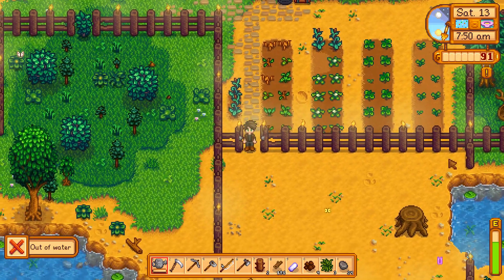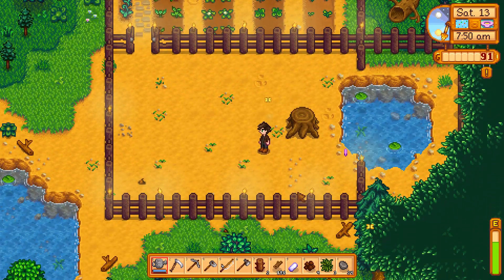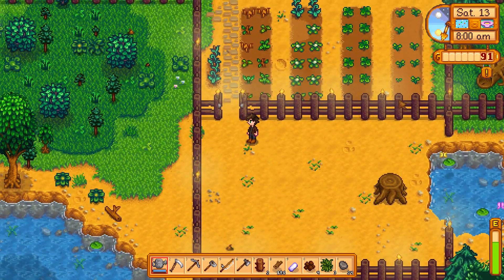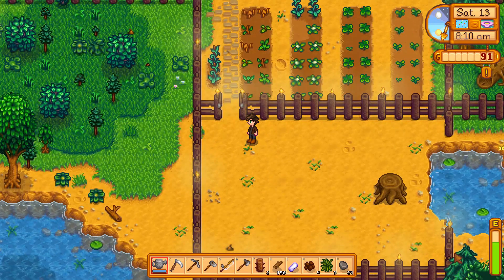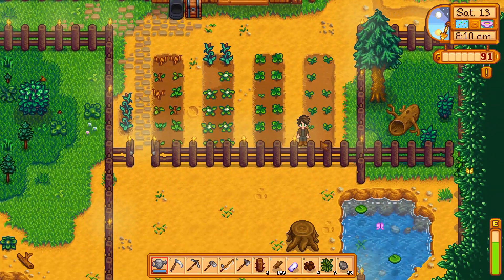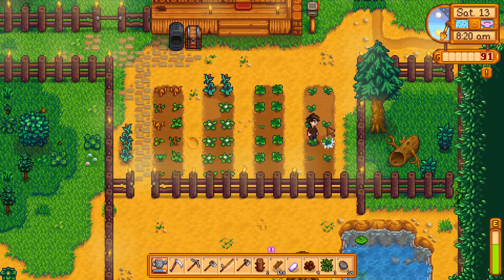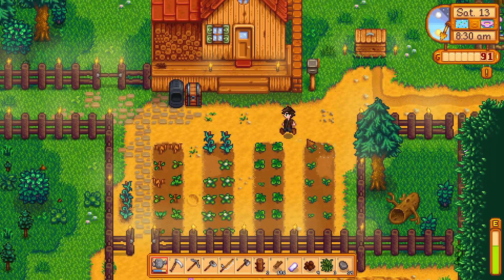I might end up just getting rid of this entire part completely. Who knows? Maybe we'll get rid of this and only extend it outwards from here, and then we'll have this whole area with this part blocked off. I don't know how this will look, but if anyone has any ideas for layouts, I'd be happy to have a look at them. Just tweet me on Twitter or comment down below. Let me know what you think I should do.